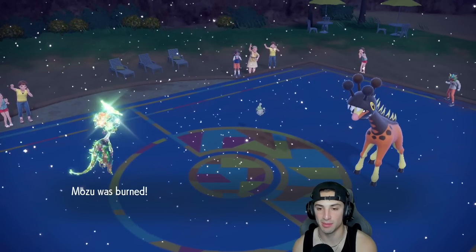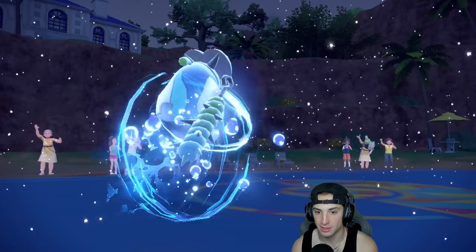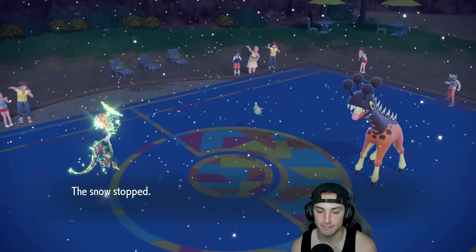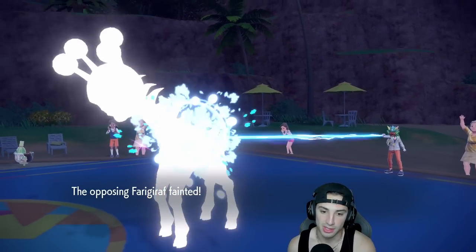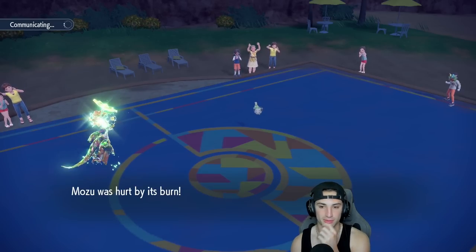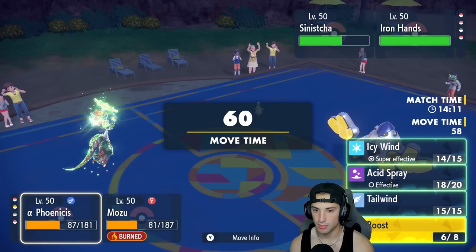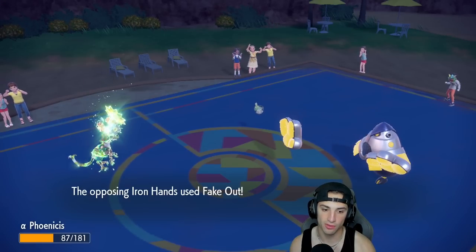Matcha Gotcha gets a burn on my Ogerpon — of course it does. Hyper Voice chunks damage and Ivy Cudgel hits back. We're burned which really sucks. Might be better off using Follow Me now with Ogerpon so Toxic does its thing. Iron Hands comes in to Fake Out — I have Fezandipiti to kill it too. Perfect turn to Roost and use Follow Me, especially with Covert Cloak keeping Fezandipiti safe. Solid, solid turn.